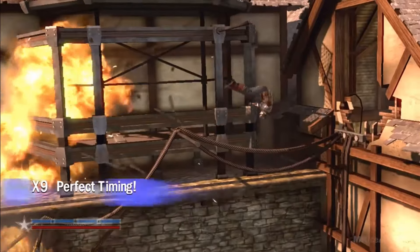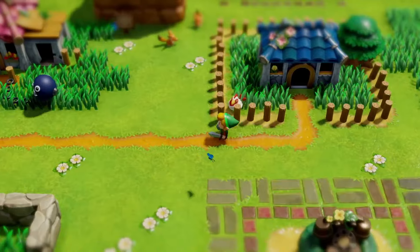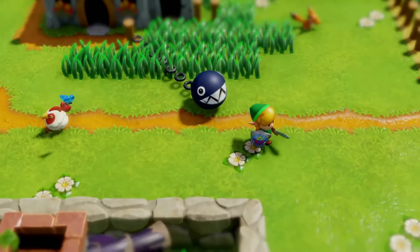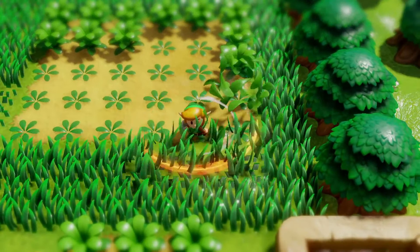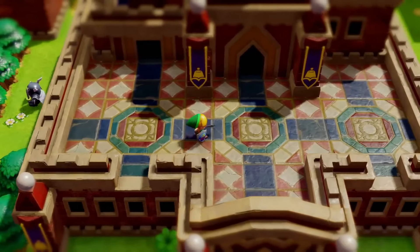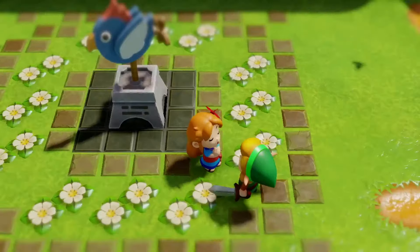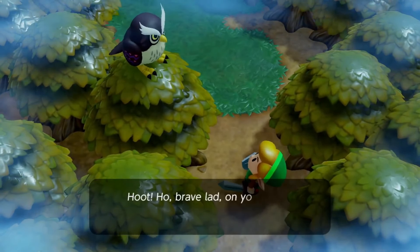Or look at Grezzo, who's working on the Link's Awakening remake. They're used to working on remakes of N64 and GameCube games on the 3DS. They've never done an HD game before, ever. This is their very first, and look how polished Link's Awakening looks — it looks absolutely amazing. That's coming out this year as their first HD game.